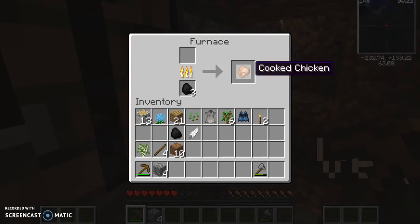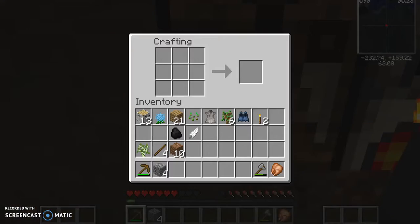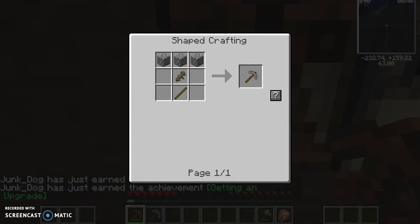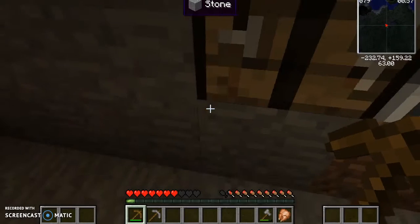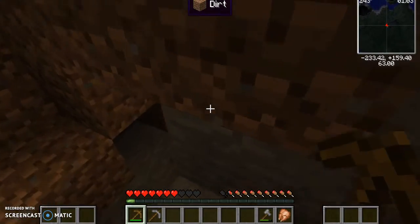Guys, we have something important — it's a mod called a recipe viewer, and it lets you see what you need to make a certain recipe. So like, look — if I want to know how to make something, I think you press 'R' and then it shows you. We're not gonna use the wiki because this is how we'll get around — we'll just look it up in the mod.